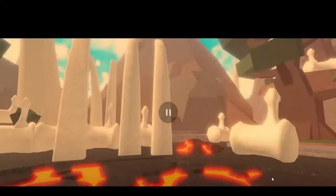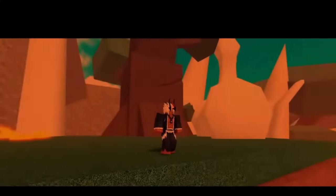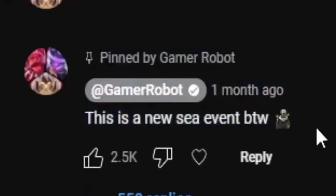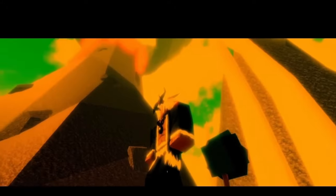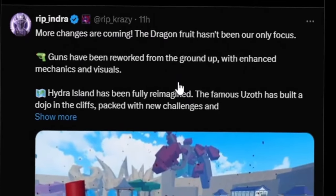There's a whole skeleton in there — and maybe this is how you get Dragon Awakening. You might think this is a new island, but as I stated before this is a new sea event. That big old island is a sea event — probably the biggest sea event we've ever done in Blox Fruits. We also have new gun reworks coming out from the ground up with enhanced mechanics and visuals.